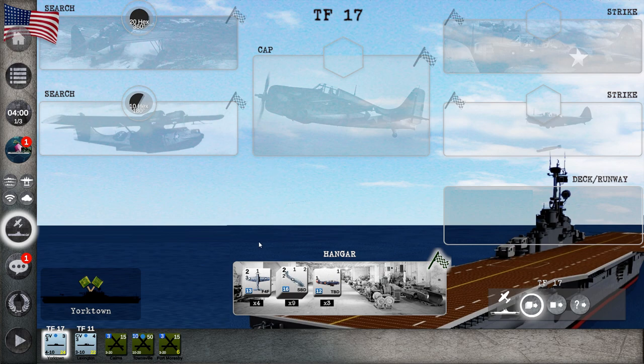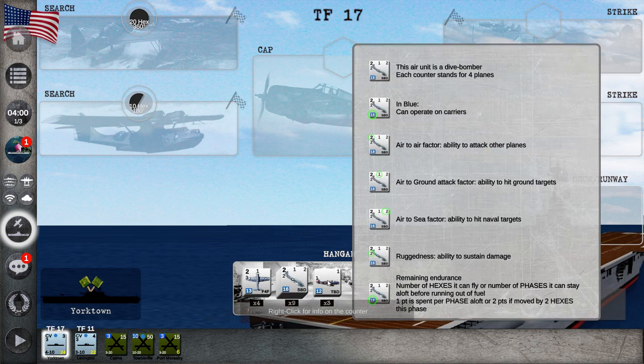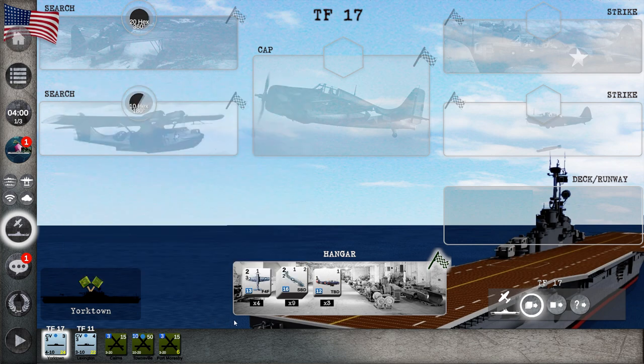This is the carrier Yorktown. If I left-click on Yorktown we can see what's in the hangar — four F4F fighters, nine dive bombers, and three torpedo bombers. The torpedo bombers would be used against enemy carriers or other naval vessels, while the dive bombers could be used against naval or land targets. The fighters are obviously for defense. Lexington is the other carrier and has very similar amounts of aircraft.